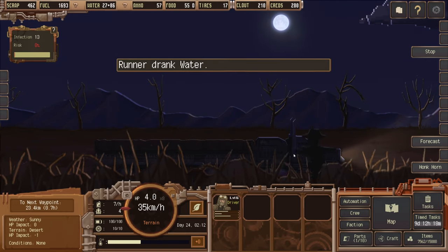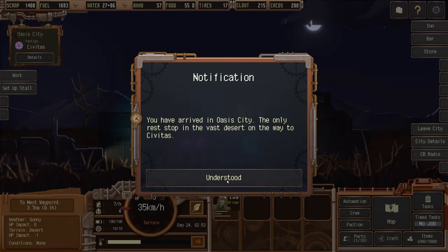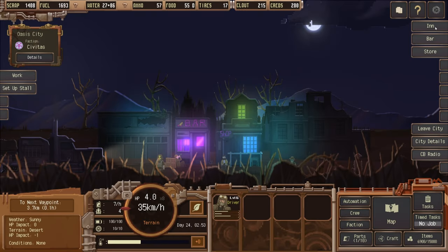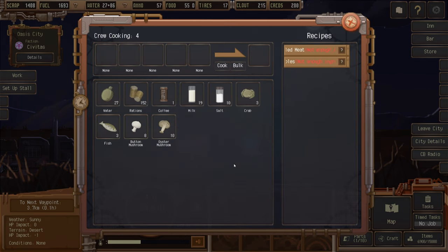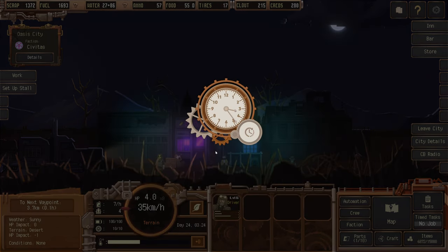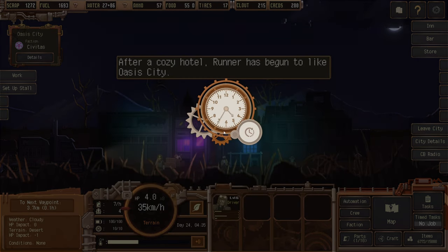We completed the task — well done, and we got three clout. We've arrived in Oasis City, the only rest stop in the vast desert on the way to Civitas. First visit gained experience points. Going to the inn — you can now cook in the kitchen yourself, which is new. We'll spend a bit of money and stay at the inn. Stress is a bit lower, fatigue and hunger looking decent.